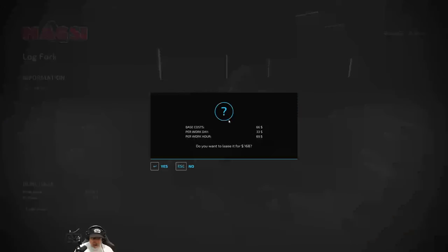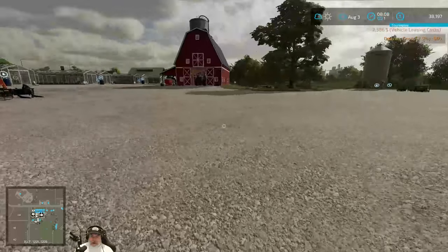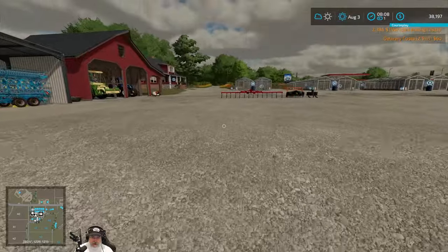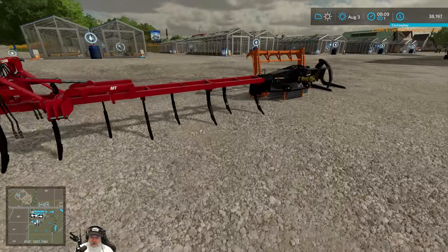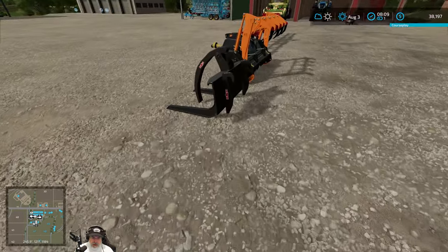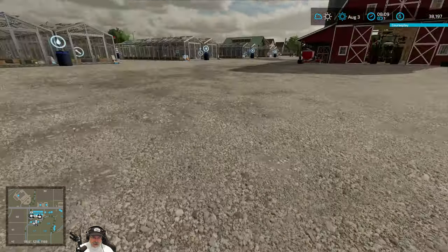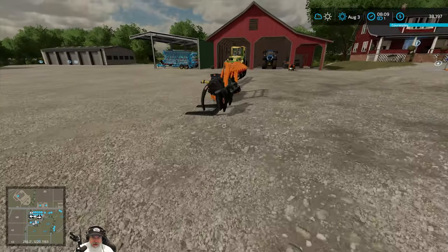The log fork lease is only $168. There are a few trees on the field that are pretty good size — they'll be worth selling. But since we're so close to the carpentry shop, I'm probably just going to drive the trees down with the telehandler rather than messing with loading them into a trailer.